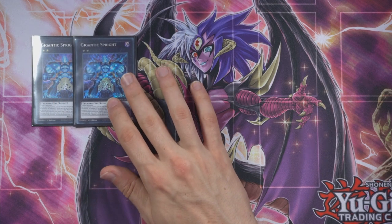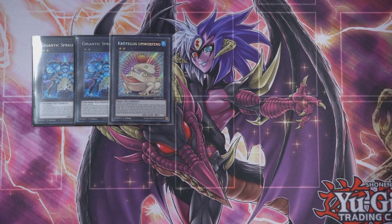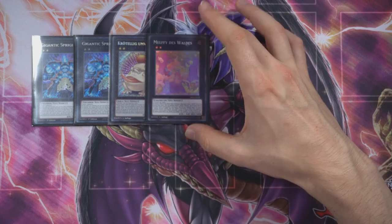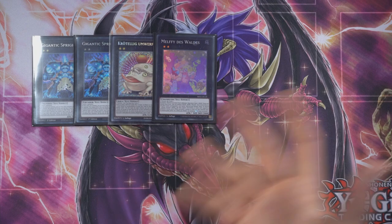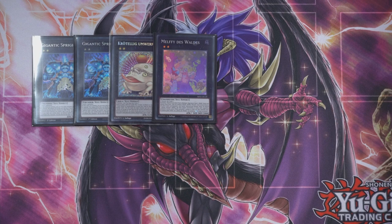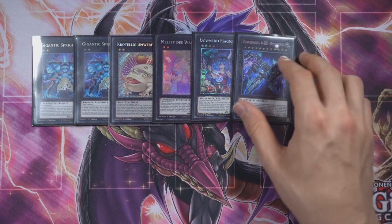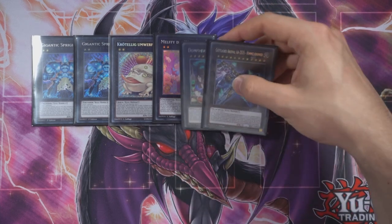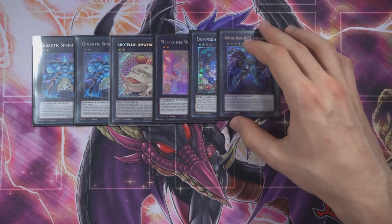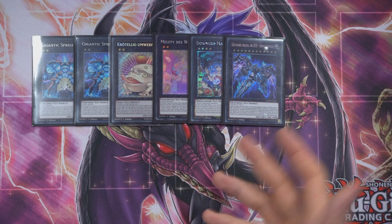Coming to the extra deck — two Gigantics. A third one comes up at some point but two is absolutely fine. Same goes for Toad — one is all right, you could find space for a second but one does the job. One Moulinglacia of the Forest as our generic link tool giving access to all Melfi plays — if you play the Melfis this is mandatory. Instead of a third Gigantic, I'm playing Downerd into Zeus. The board clear is definitely worth considering. Going second options like cutting this for Typhon and another Gigantic might also be the way to go — I'm still not 100% on this but it's worked well and is tested.